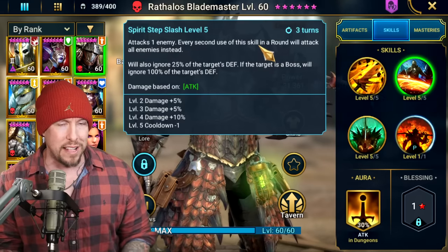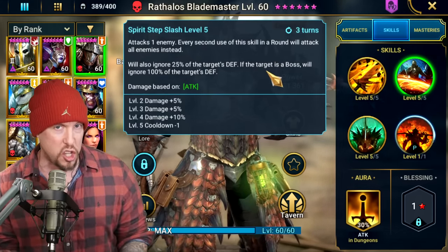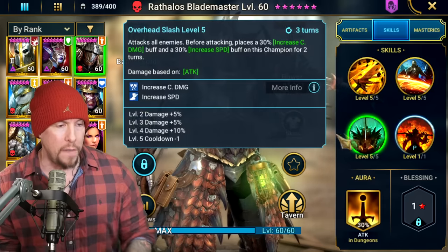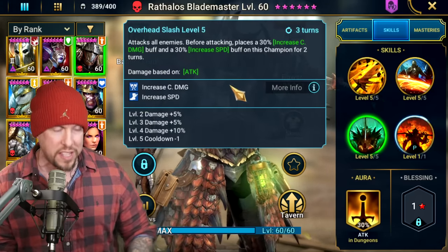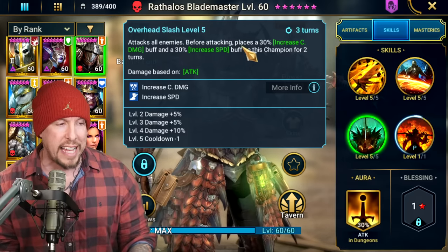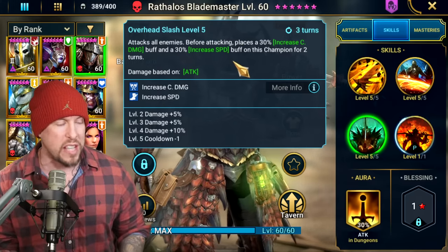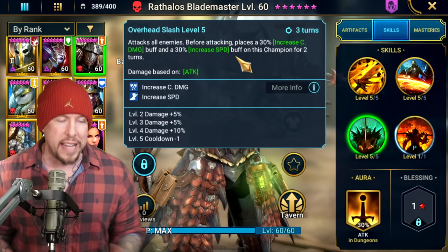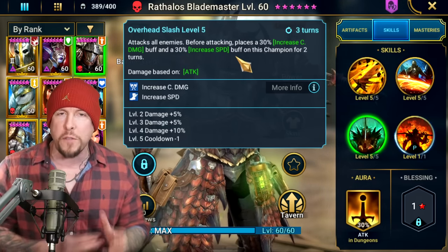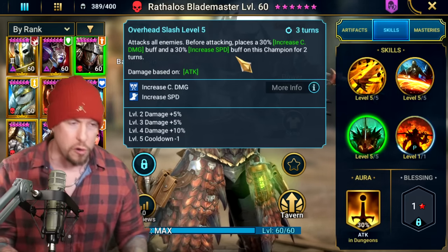On the A3, Overhead Slash — another three-turn cooldown — this is an AOE. Before attacking, he places Increased Damage and Increased Speed on himself. Both are great: more damage obviously, but the Increased Speed synergizes beautifully with the rest of his kit because it's all about speed, taking more turns, and that continues to play out in his passive.